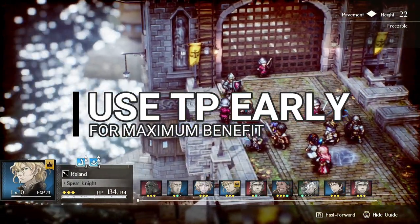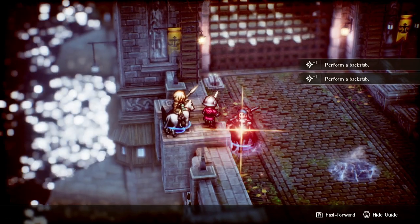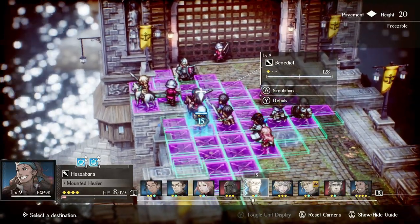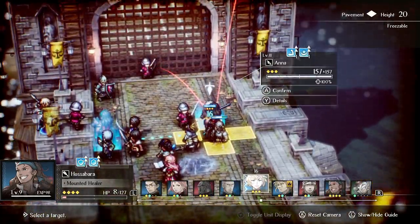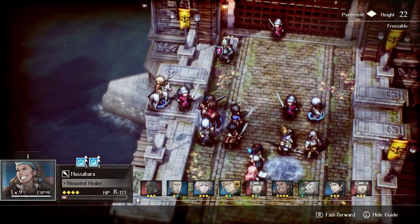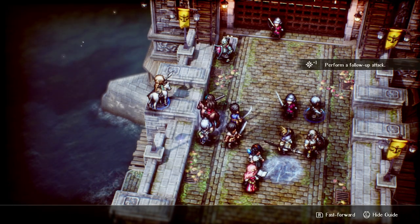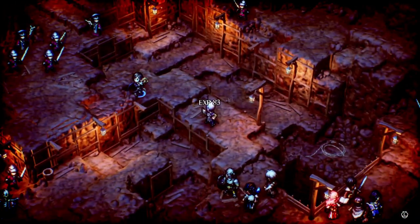Use TP early for maximum benefit. All abilities cost TP to use, and your characters regenerate 1 TP per turn at minimum. You constantly have an influx of resources to use, and in a major departure from the original demo version of the game, all characters now start with 3 TP — the maximum at the start of the game. Which means you should always use your abilities! Every turn that goes by with your characters resting at the TP max is a waste of those resources. Additionally, many of the best abilities only cost 1 TP, making them essentially free to use in the opening turns of a battle. So bow up, cast those flame shields, and use them while you've got them.